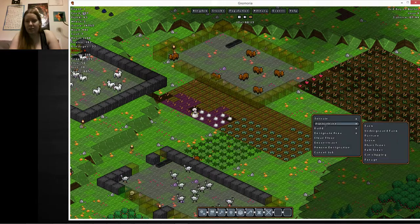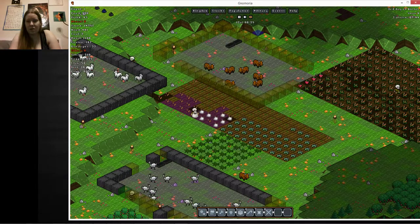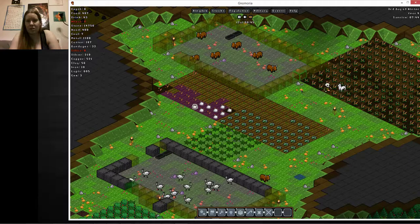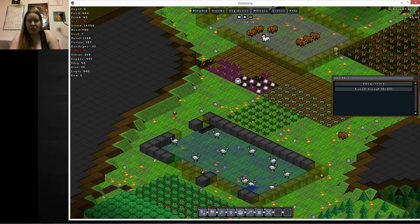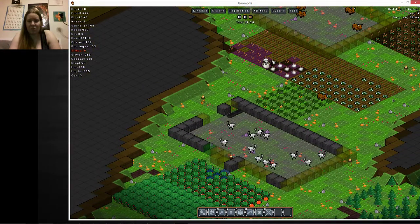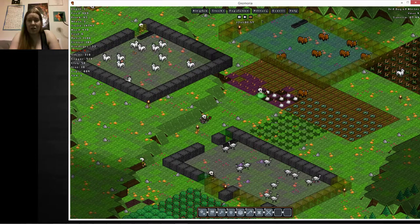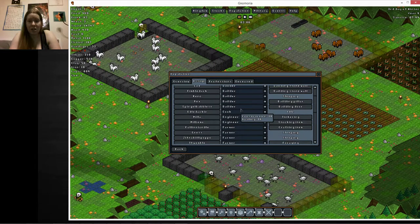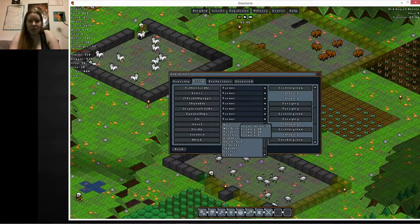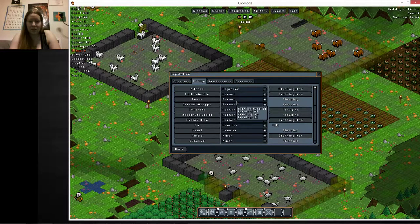I didn't want to cancel building that wall either. Why is that emu running around? Their trough's almost empty. It's purple. Do I need more ranchers? Probably.